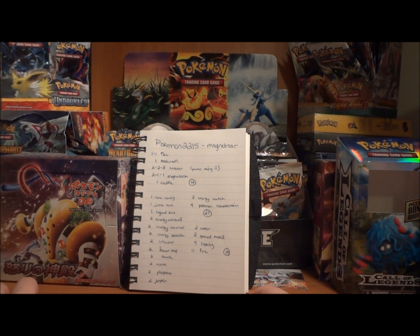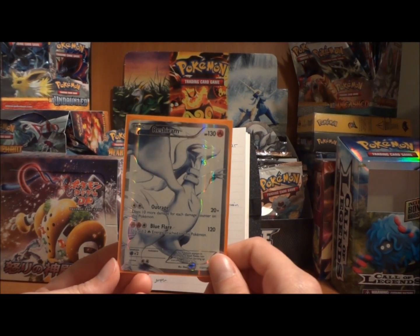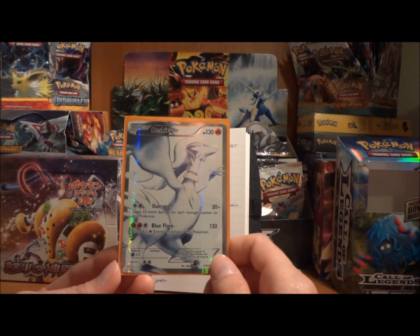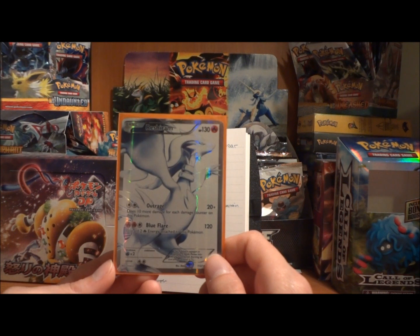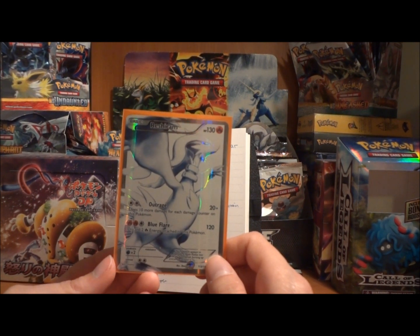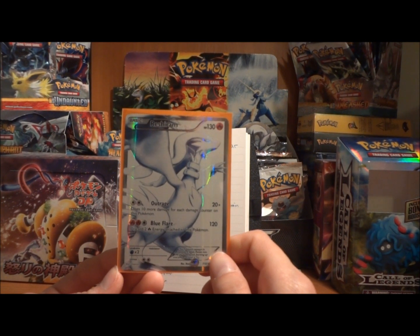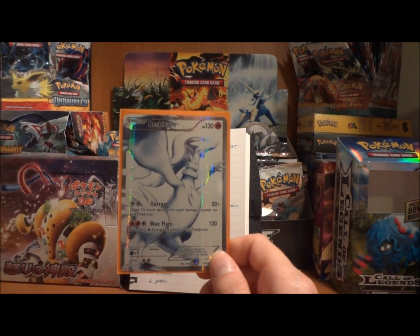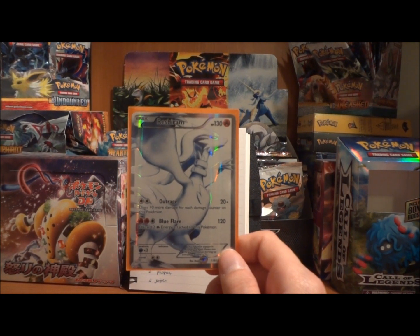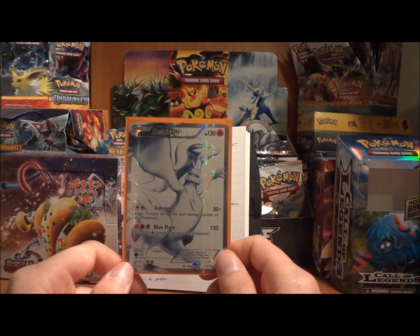Unfortunately, because you only have one Magnezone — and Magnezone are typically your big attackers — you rely on the Reshiram as a secondary attacker, or in this case it may be your primary attacker. You only have one Reshiram in the deck right now. Because you only have one Magnezone, I would actually suggest that you could probably increase your Reshiram line to 2, maybe even 3. Essentially you're just going to focus a lot on your Reshiram, and it may even be more of a Reshirbore deck rather than a Magneboar deck, with just 1 Magnezone teched in there for draw power. You could even possibly run a 1-1-1 Magnezone with more Reshiram and focus the Reshirbore a little bit more that way.